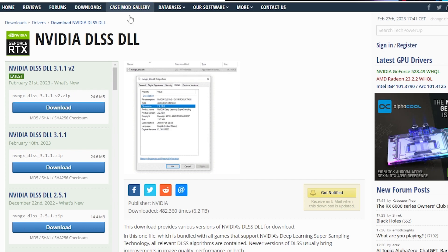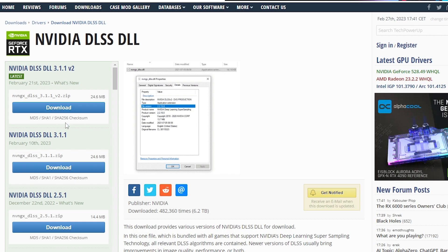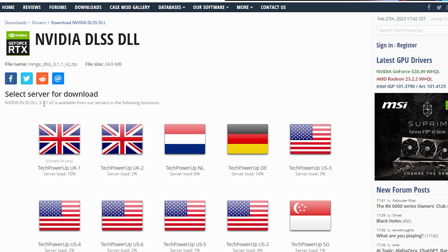This link is going to be the second link in the description — that's the NVIDIA DLSS DLL. Here you will need to download the latest version of the file. For me it is NVIDIA DLL 3.1.1v2. If this doesn't help you with the game, then try to download another version like 2.5.1 — a different version. But I will try the latest version.